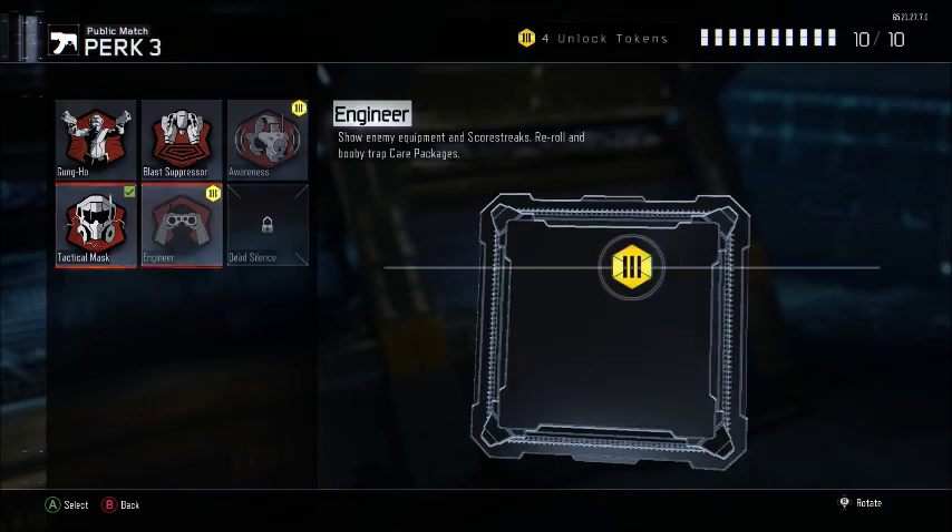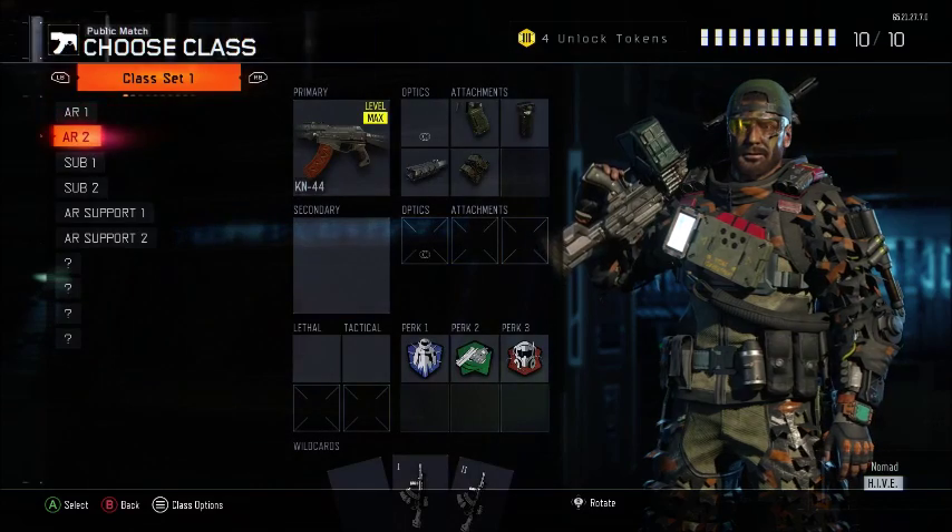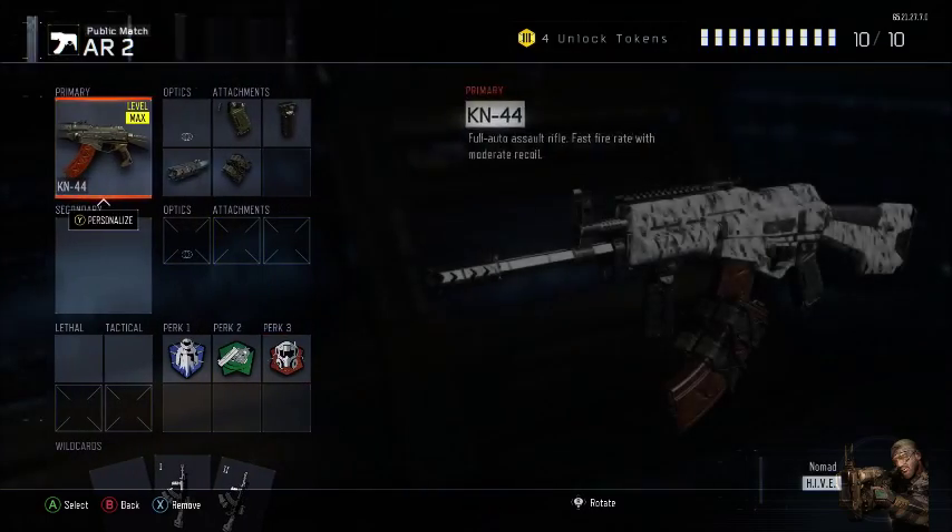You can choose between Afterburner or Overclock or whatever you want, but I feel Flatjacket is the most needed. For the third perk you're going to want to run Blast Suppressor or Assault Mask. Always run Fast Mags - you never want to change that.